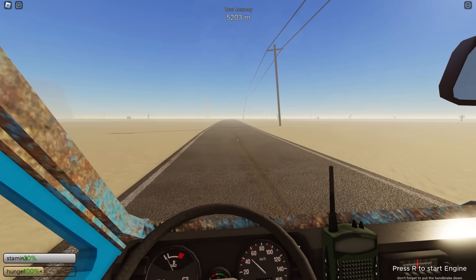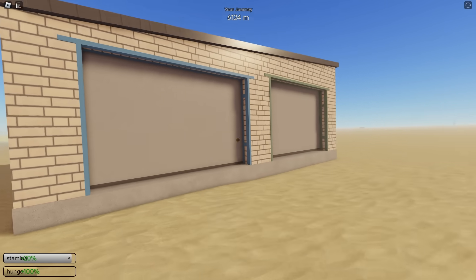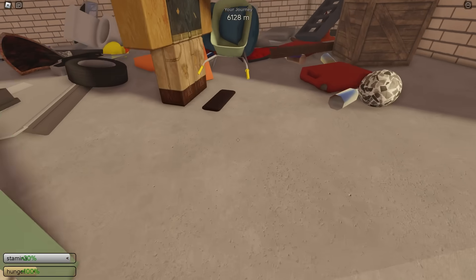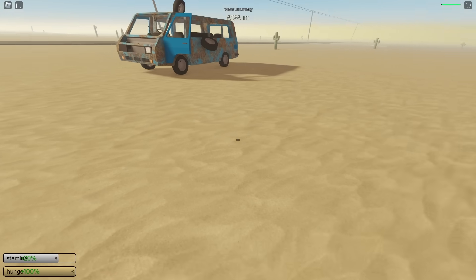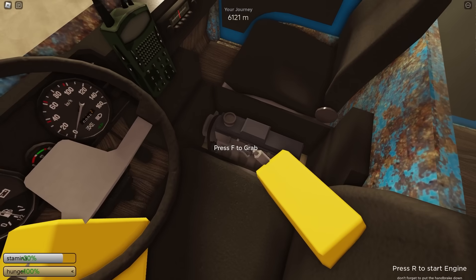We're now at 6,000 meters and we finally found a good building — a double garage, which is like one of the best. Let's go ahead and open it up and see if there's anything good. There's absolutely nothing good in this. We'll go ahead and grab some of the food though — let's eat this chocolate bar. But there's nothing we need. Mainly what we're looking for is just a new radiator and a new engine, which it doesn't have either of those.